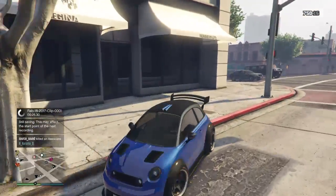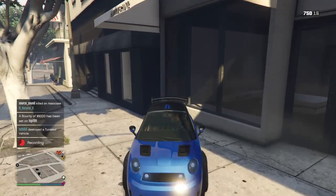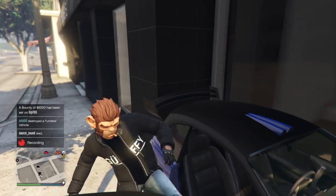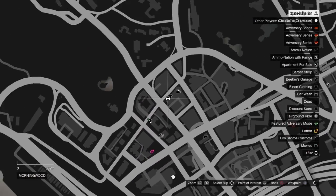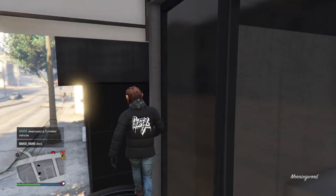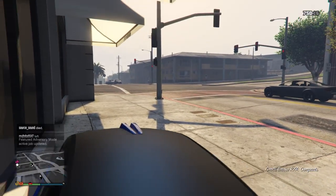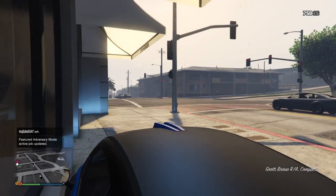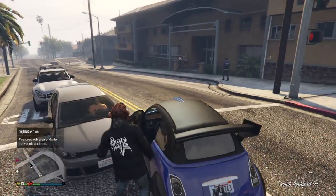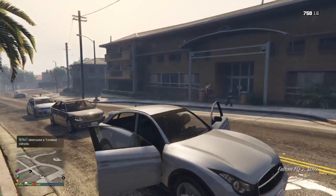I'm just going to show you this one. Basically, you want to get up — it's better with a truck; you probably have more chances of doing it with a truck. You want to park up in this exact location right here. Any car doesn't really matter, as long as it's got a high roof — you'd be able to climb into there. As you can see, I cannot climb in; it's not high enough. I need to get a bigger vehicle. A vehicle like this would be more suited to the glitch.